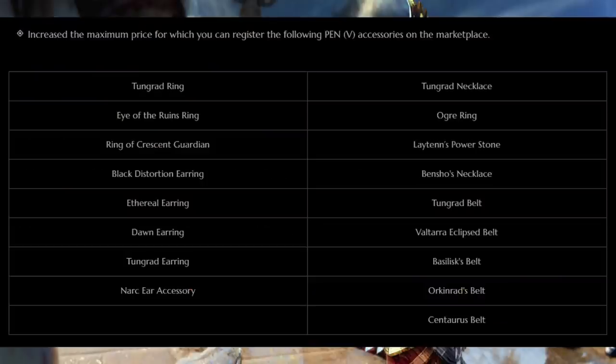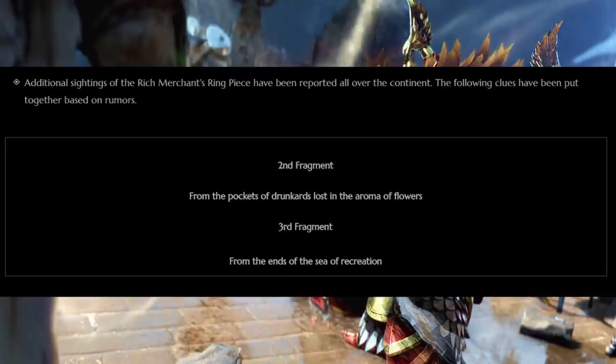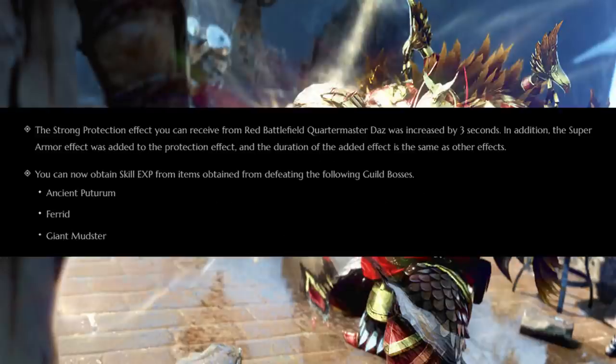The price of Pen Accessories has increased by a lot, so if you were planning on buying a Pen Accessory it's going to be a bad time right now. Band has been added as well — you can summon a Shy in your family of characters to play a music piece from the music album. The Summon Shy will stay there till the piece is over or you move far enough away. You can also summon Shy's on ships, but not during Node Wars or Sieges. They gave us more clues for the Ring Merchant Ring — one seems to indicate Paddock's Island as a grind spot. The PA buff from RBF is now 3 seconds longer and has Super Armor. Skill XP has been added to loot obtained when defeating Ferret, Ancient Baturum, and Giant Mudstar Guild Boss Summons.